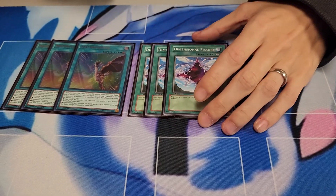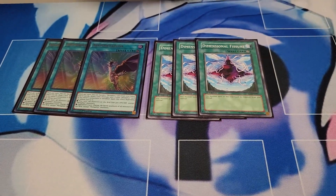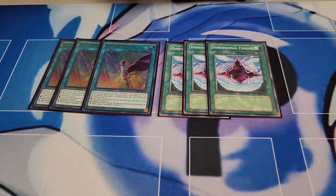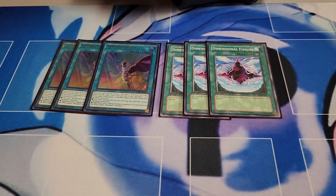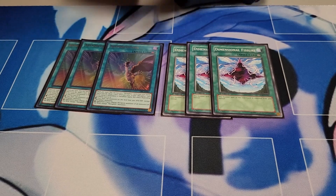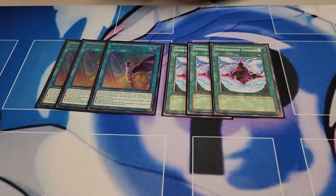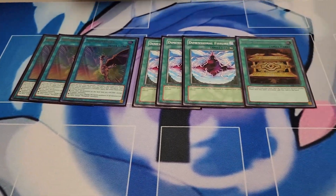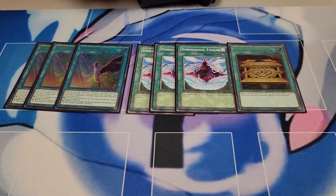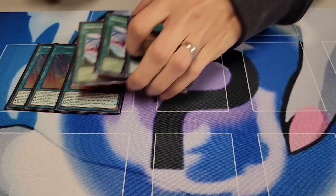I'm playing three Dimensional Fissure. A lot of decks right now that like the graveyard have trouble dealing with this card, and I don't care about it at all. So if I go first and set this up, I have a good chance of winning unless they pop it. The last spell is Gold Sarcophagus to banish Necroface.